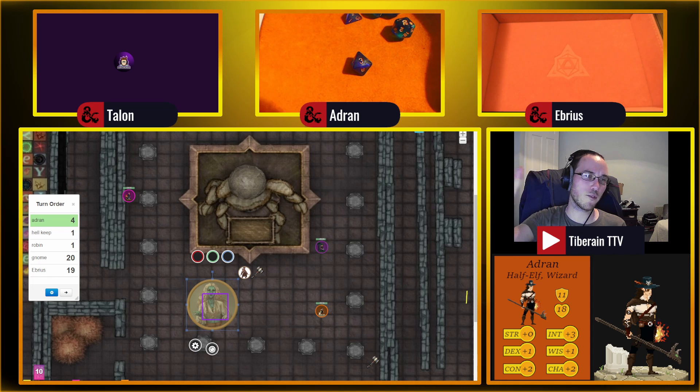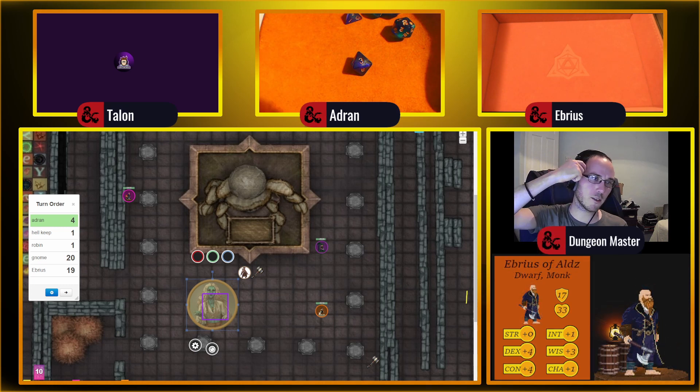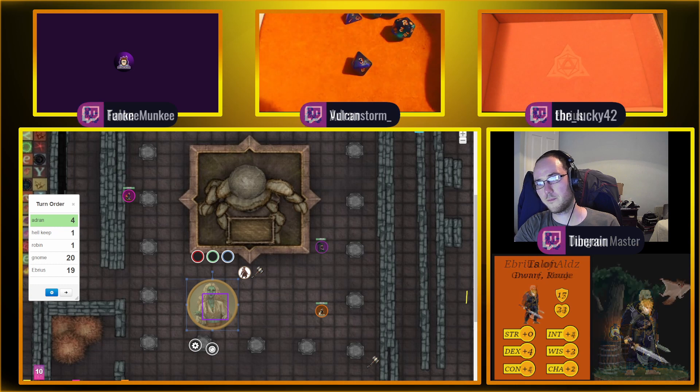The way it works: proficiency is added to attack. For Aebrus and the gnome they add their Dex modifier to attacks. On some spells you do add your modifier, but this is a cantrip — that's where I'm getting confused. Chill touch — poke in the eye for 11 damage.